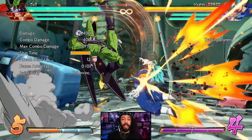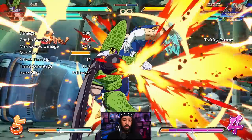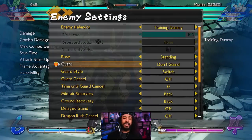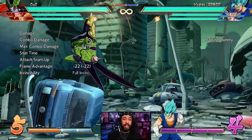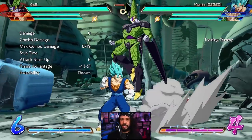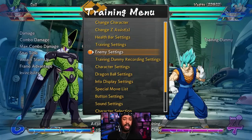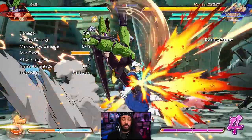A move that does have invulnerability is Perfect Cell's EX Perfect Attack. This move was already very very strong and is now even stronger. It's fully invulnerable — not only is it your anti-air because of the full invul, but it's your reversal now. But it's also your mix-up tool: you can float, get high-low, and even get cross-ups out of it. TK-ing this move is also very very strong because the aerial version means you get a full combo on the ground.